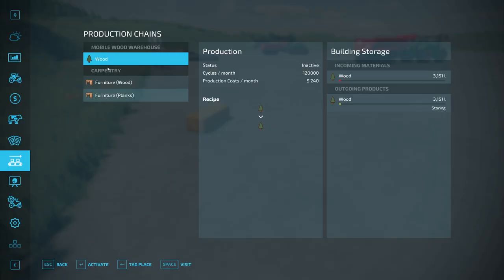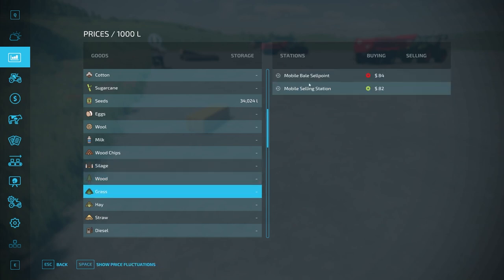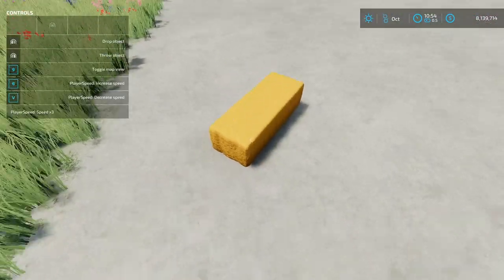You can see in the upper right-hand corner that I got paid. If you're curious what the sell price is for those items, you can go into the menu and it'll show up under Mobile Bale Sell Point — it shows the prices for different things when you sell here, just like a regular sell point.